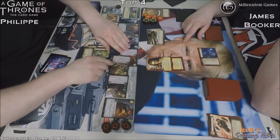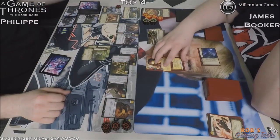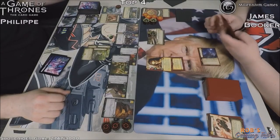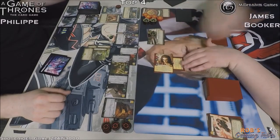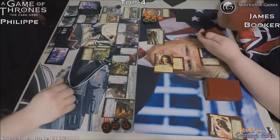An Intrigue challenge of 6 here with Eamon and Craster. So Eamon's not going to be used to save anyone — he doesn't need to at this point. We've got Chella coming in on defense, blocking the range trigger and blocking the unopposed power bonus, but still going to lose a card to claim.